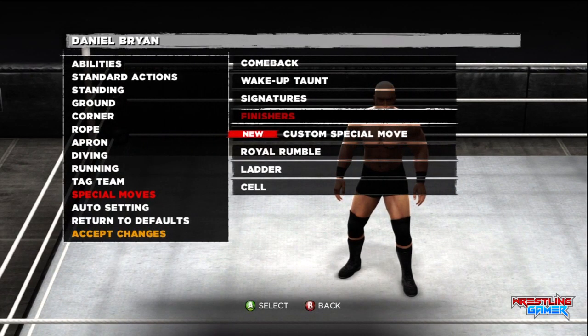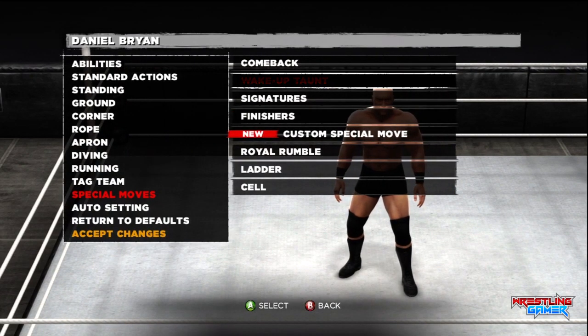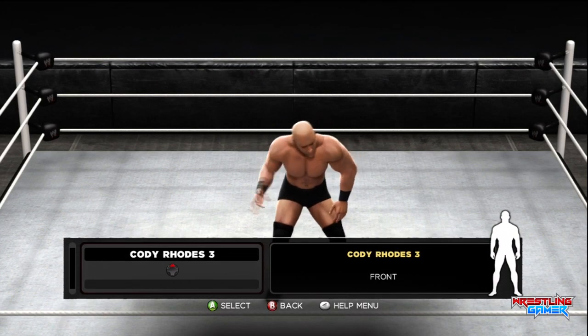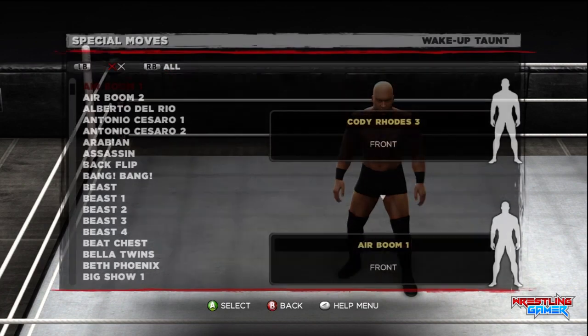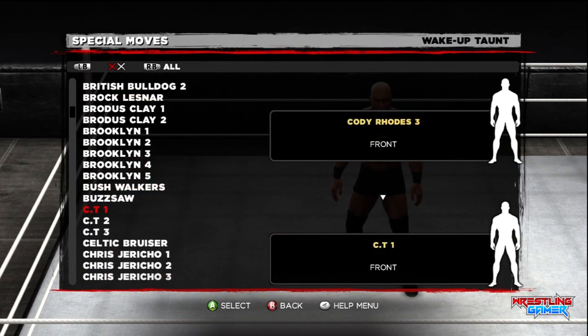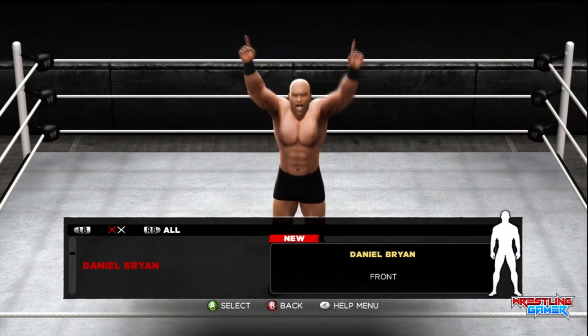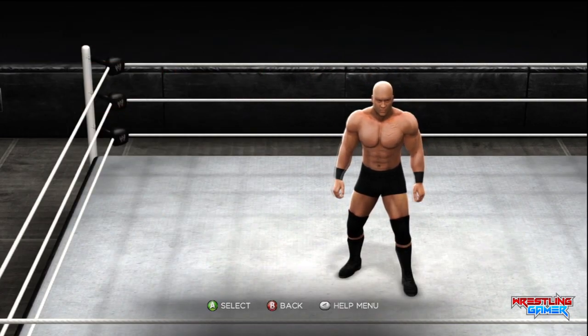Something else you want to do if you're using a Daniel Bryan created character: make sure the wake-up taunt is the Daniel Bryan wake-up taunt — the 'Yes! Yes! Yes!' wake-up taunt. In this created character, he had the Cody Rhodes wake-up taunt instead. But if you're using the in-game Daniel Bryan, you don't have to worry about this and can skip this step.